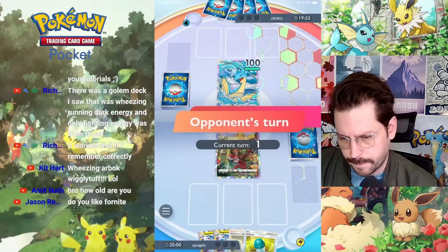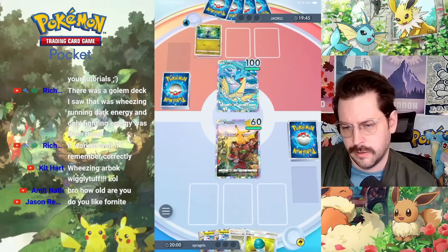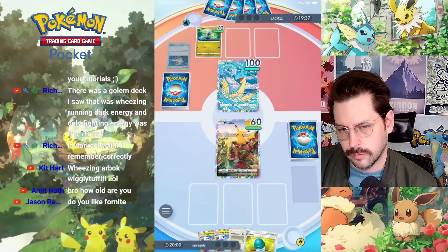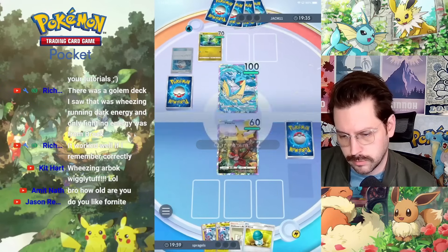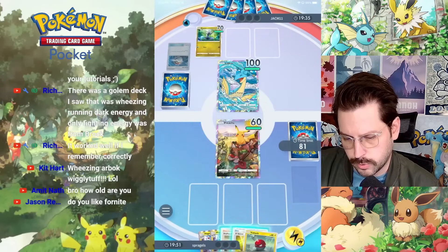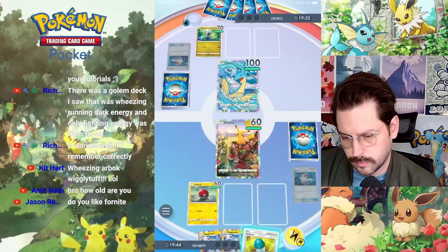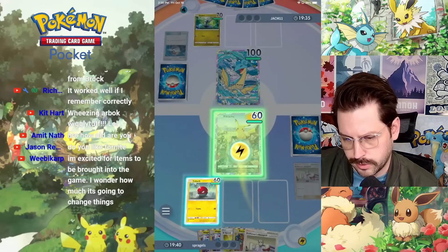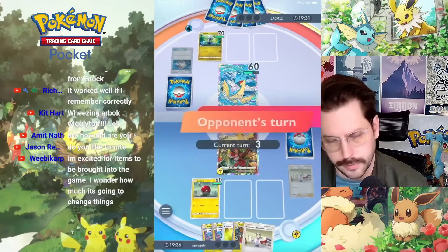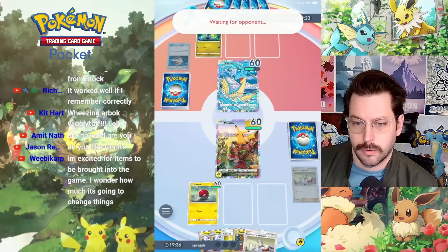Lapras. Here we go. Voltorb start. Pokeball - if we get Magnemite here that would be sweet. Voltorb. Raichu, Professor's Research - all right. I'm excited for items to be brought into the game. I wonder how much this is going to change things - could be really cool.